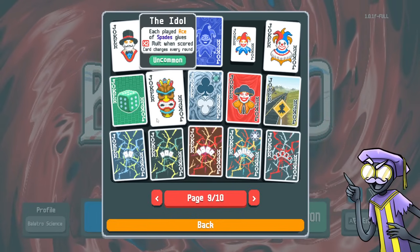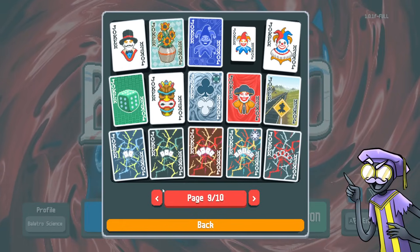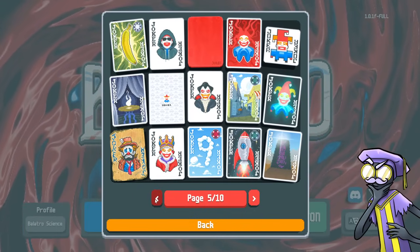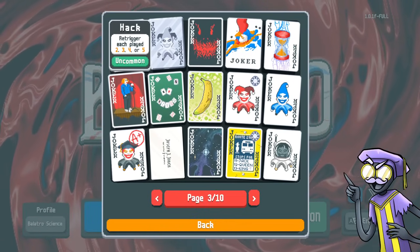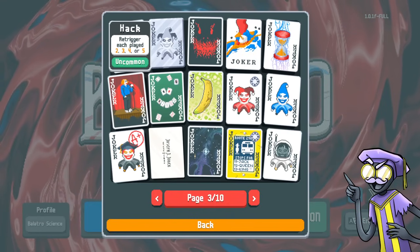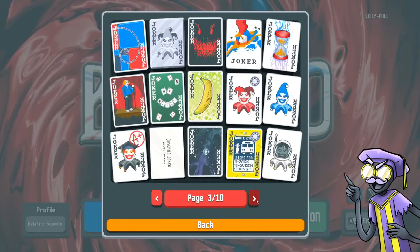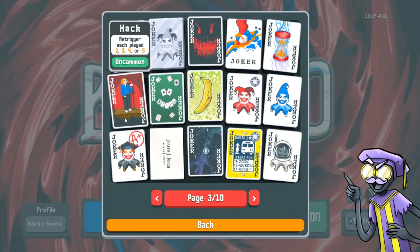The reward for doing the deck manipulation is great. If I want additional re-triggering effects, I can use Hanging Chad, or go for Sock and Buskin re-triggering all face cards, or Hack re-triggering all low cards — twos through fives. Whichever one shows up, that's the one you build around. Just having Hack and the Idol is enough of a combo — I don't need to worry about face cards. But from the beginning of a run, I don't know if I'm going to get Hack or Sock and Buskin, whether to go for low cards or face cards.